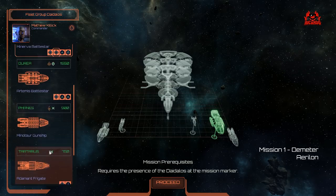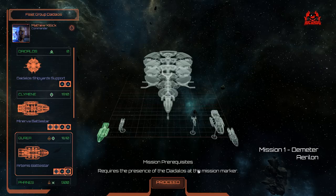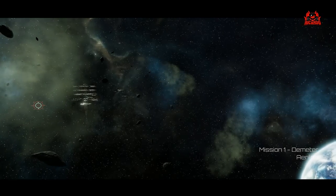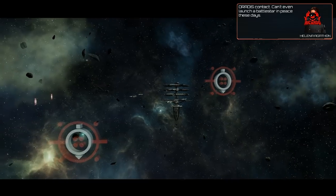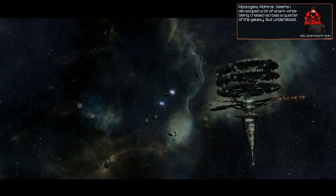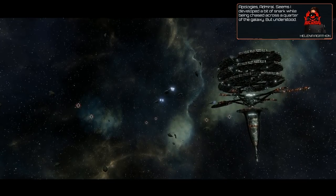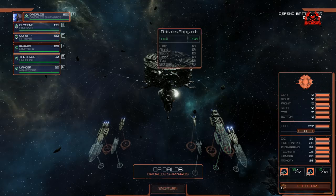Now, depending on how much you've played of the original Battlestar Galactica Deadlock game, Sin and Sacrifice allows you to import fleets from previous iterations. So if you've gone through the original missions and you've got a lot of ships, you can start with a lot of ships. Depending on the level you pick — Lieutenant Commander or Admiral — you get different amounts of resources to build your fleets. Players can also look forward to two new combat ships: the Colonial Heralikeys and the Cylon Gorgon, as well as the all-new veterancy system and a new ship inspector tool.